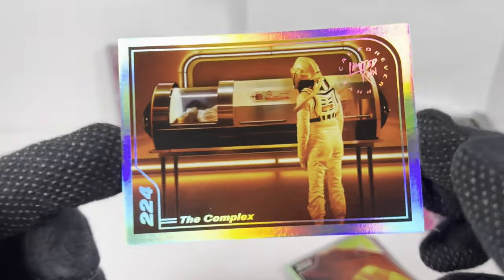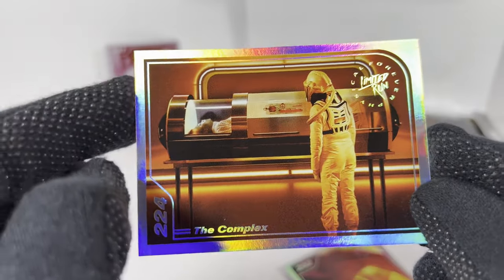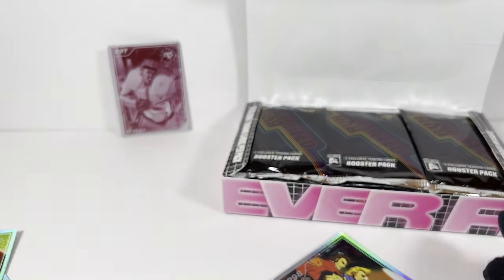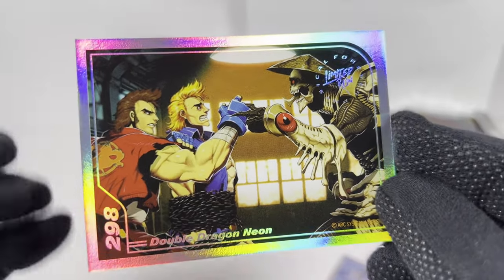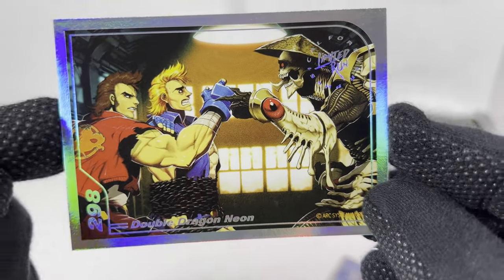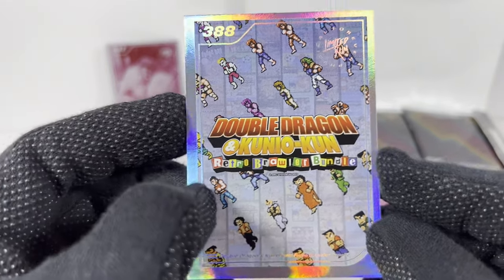Next up we've got The Complex — I think that's a full motion video game, if I'm not mistaken. I got a shout out to the foil — I love cards that have foil. Snuggle Craft — don't recall that one. They do a lot of indie. I don't know, do they publish the games or do they just distribute them? Here's Double Dragon Neon — I definitely like the art from this series, I believe this is Genzomon. And I got Double Dragon and Kunio-kun. I actually got this card in the hobby box, so I got a dupe.